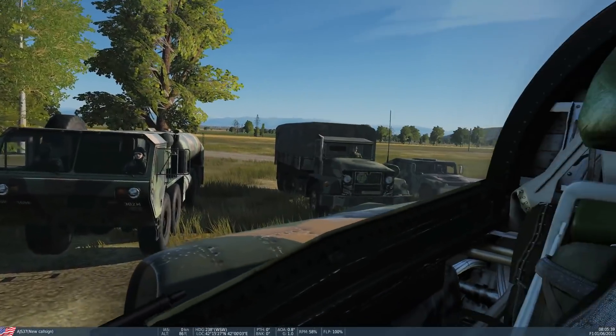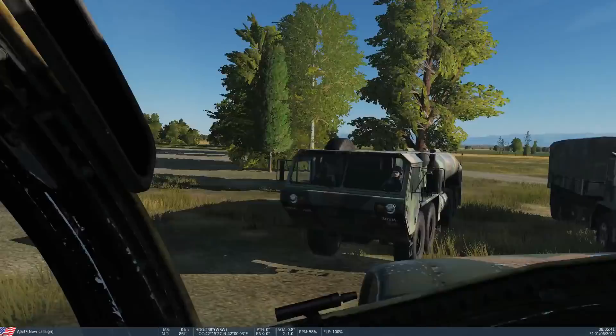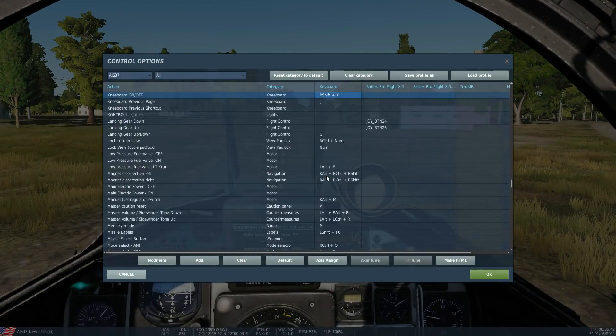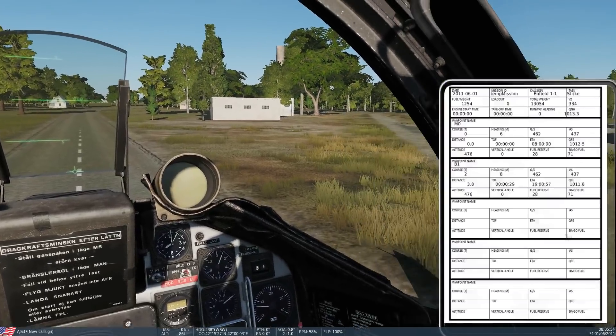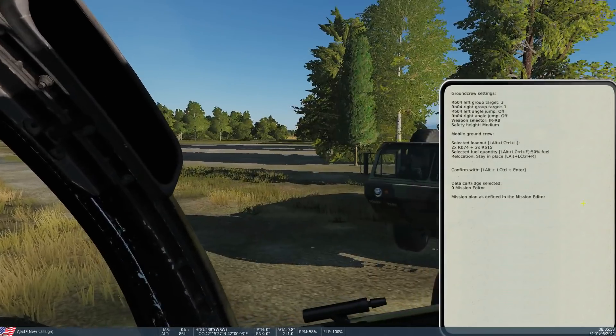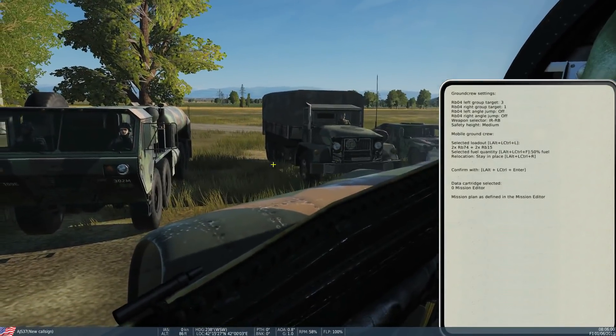Once we've parked as close as we possibly can to these guys without whacking them, we're going to press to bring up our notepad, and we can cycle through the pages with the bracket keys. So: Right Shift and K to open it, then brackets to cycle pages. Wait until we get to the ground crew page — this will get populated if we are close enough to these guys and they are set up correctly.